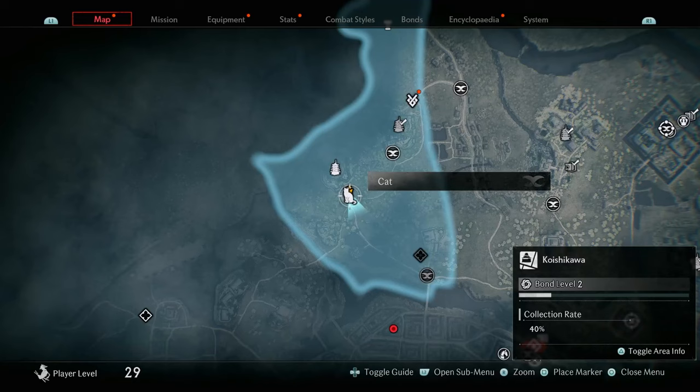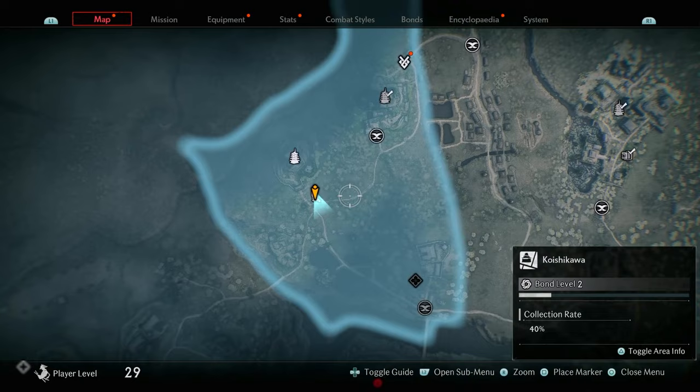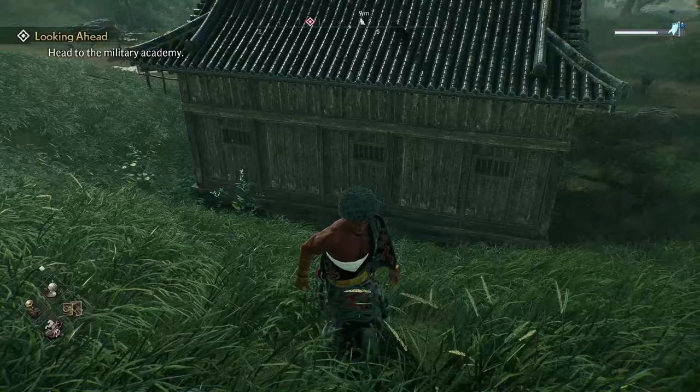The following collectible is the Cat, which is at this location right over here. You can follow any path you'd like to get here. Once you're here, come to an arm standing — it's going to be on a small little building, but you'll see the cat is right there. All you need to do is jump on the roof and pet the cat.